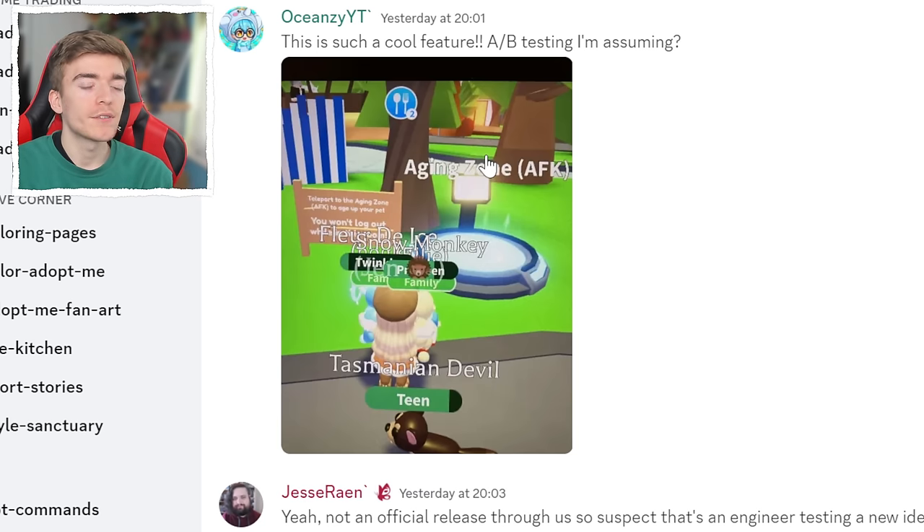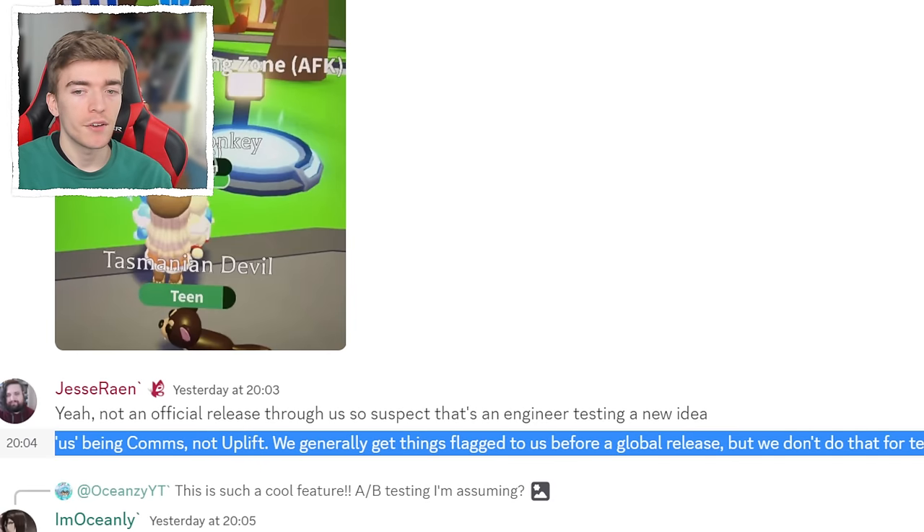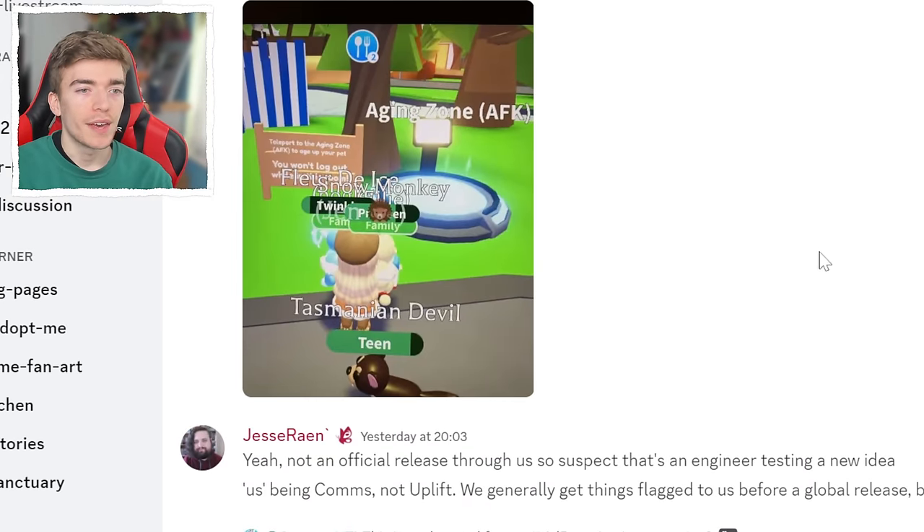I originally saw this release via a post in the Adopt Me Discord chat made for YouTubers and staff members. Someone said this is a cool feature — is it A/B testing? Jesse replied giving me more information about what this actually is, saying it's not an official release, so suspect it's an engineer testing a new idea. He mentioned a bunch of other things about testing stuff and it not being a global release. So the aging zone is simply a test by an engineer.